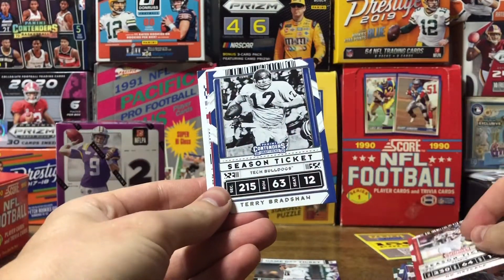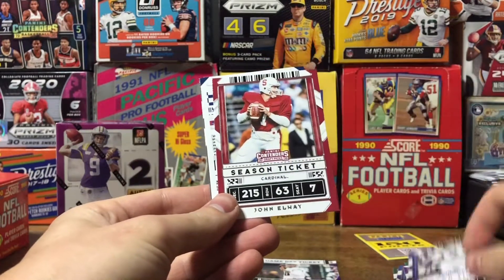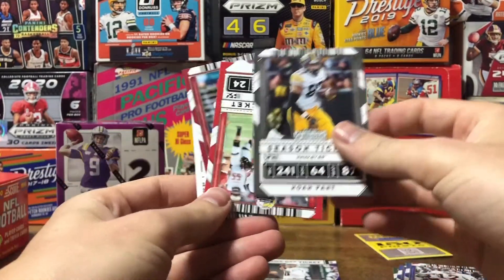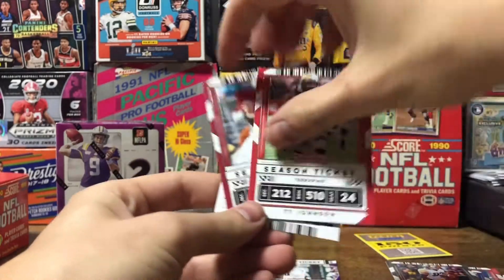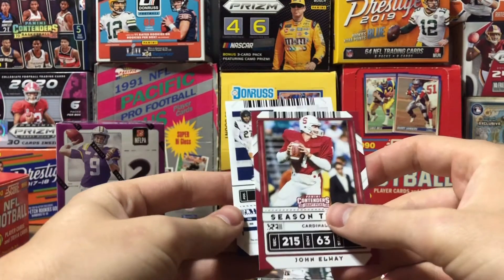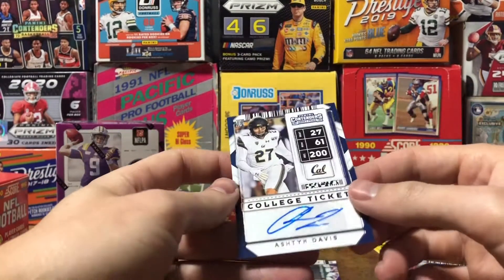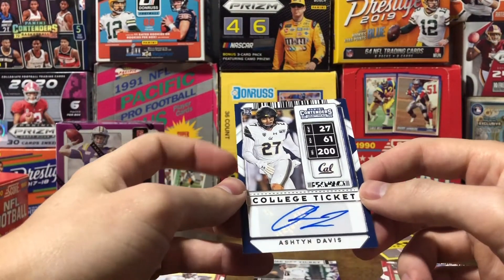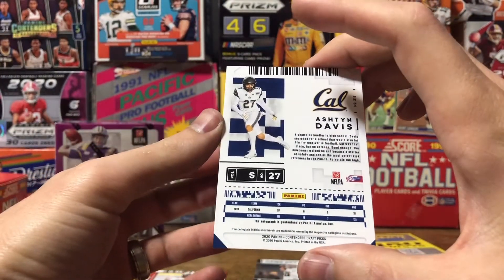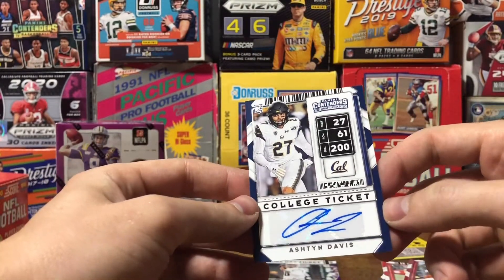DK Metcalf. The auto might be in this one. Terry Bradshaw, John Elway — yeah, that's the other auto pack. Noah Fant, T.Y. Hilton, and our auto. Flip it — from California. Ashton Davis, he is a safety — a defensive player. Have to look him up, see if he was picked up by anyone and where he's going to be playing.